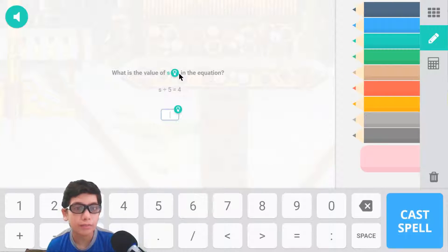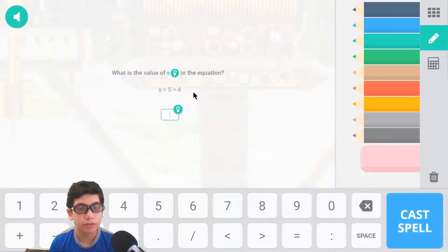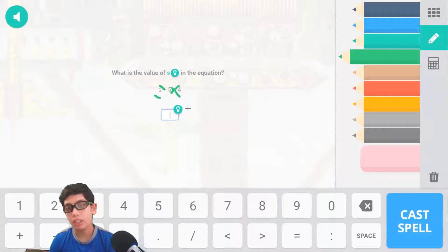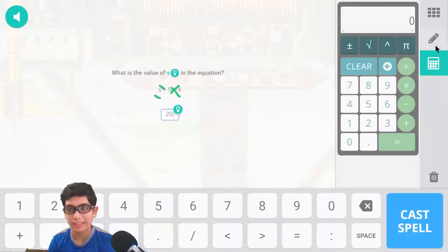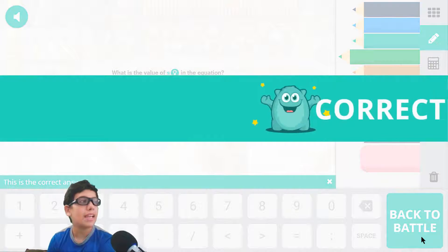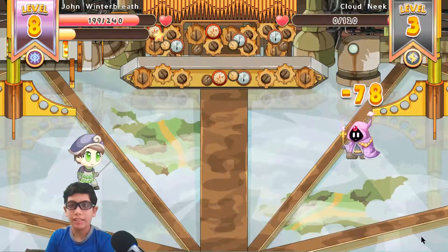What is the value of a? To figure out the value, we're dividing: a divided by 5 is equivalent to 4. So that means we must multiply — 4 times 5 is 20. A is equivalent to 20. See, this problem is very easy. You don't need to use the calculator — no using calculator, okay? Nobody uses a calculator. We're not going to cheat using math.